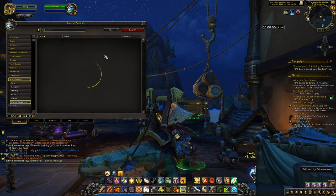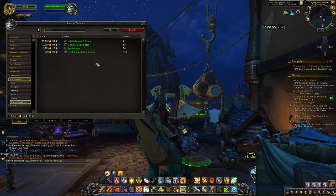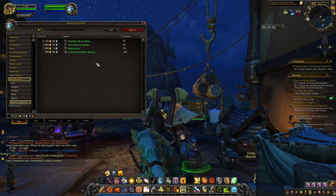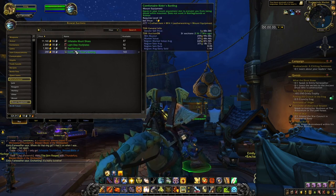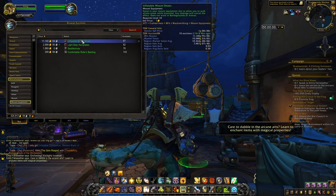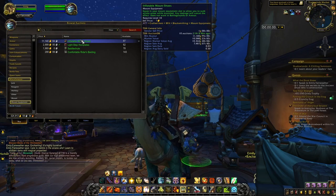These items are very useful and a lot of people are buying them, which is why I think you can make quite a lot of gold by crafting them. We have four in total: one is from leatherworking, one is from tailoring, one from enchanting, and one from blacksmithing. So in total you will need four different professions in order to craft all the different mount equipments.